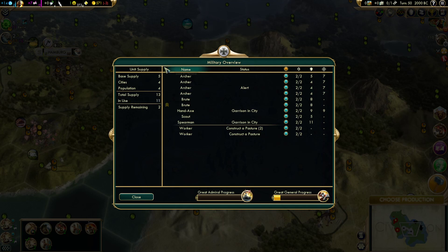That brings us to our total supply. In use is how many units we actually have — and that's everybody here. Notice workers are there too. The arrow indicates there's a promotion available. If we produce a caravan, all our units contribute to that count. The main way to expand unit supply is to have more cities and more population, because the base supply of five is static. When it says supply remaining, that means we have two before we reach the total supply.